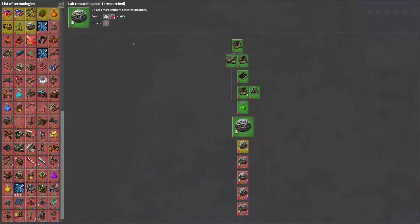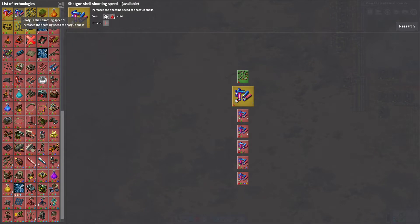We have done all of the red research we can, except for shotgun, and I'm not sure I'm going to do shotguns. Shotguns are a very effective weapon. The problem is, the bullets — although they're not effective personally — they're much better for the turrets. The bonuses stack up. So I will see.